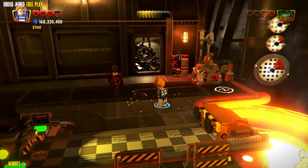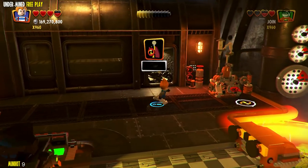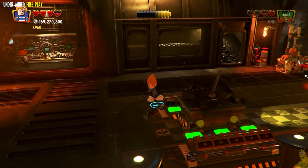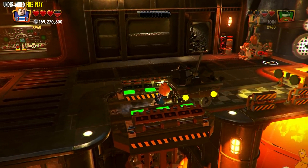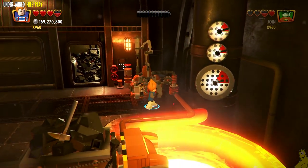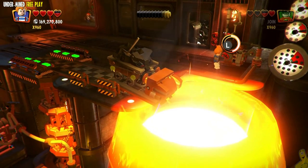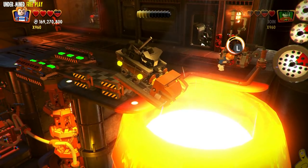We push that cart into the magical spot and spin to win. We've got this gear — and we drop a whole bunch of coal in there, which is going to overheat the whole system.